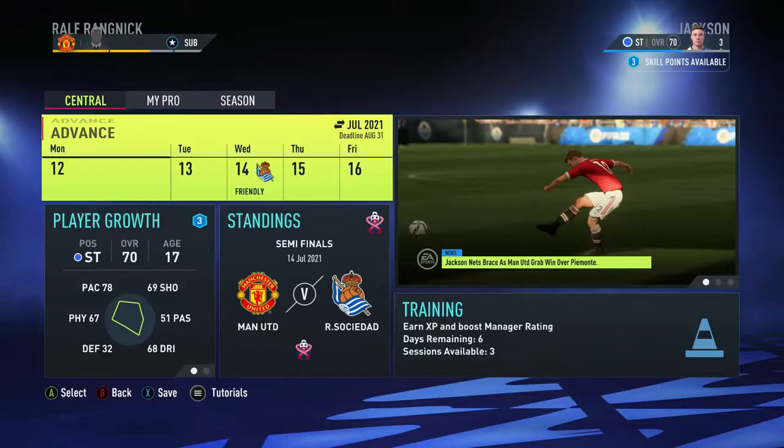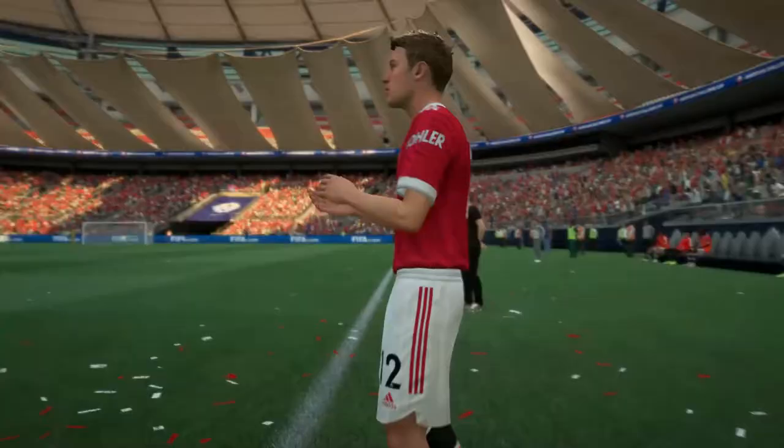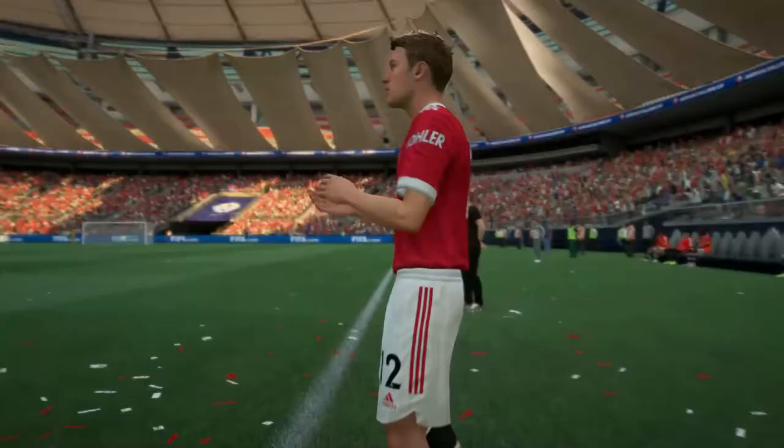Player rating jumped up quite considerably — quite rightly so, as we've put in quite the performance. Time to advance — it's Man United versus Solidad. It's the 61st minute, we are 1-0 up and going to come on, play as a team, and try to get a few more goals and secure the win. Objectives: match rating of 6.5, complete 3 passes in the opponent's half, and have a dribble success rate of 30%.